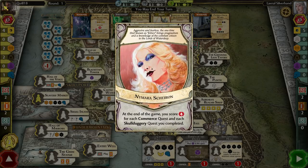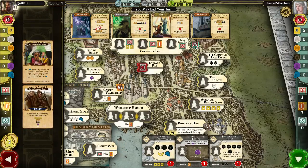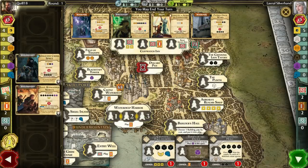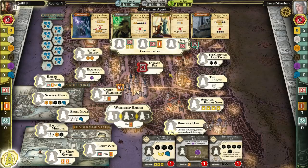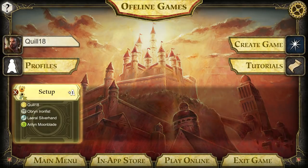If the corruption track is ever empty and you have to take a token, you lose instantly 10 points for each corruption token you were unable to pick up, which is brutal. However, there are quests and buildings that allow you to return corruption tokens to the track or remove them entirely. There's also a crossover mechanic where some things cause you to put corruption tokens on action spaces, screwing opponents up. There are also more lords, new buildings, new quests, and new intrigue cards introduced with each expansion.